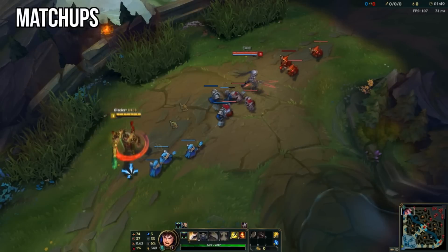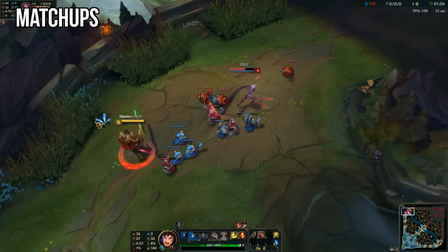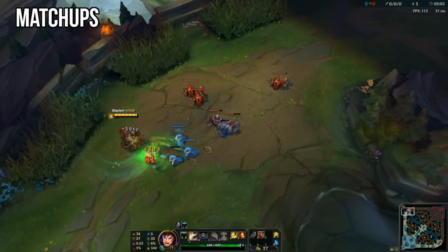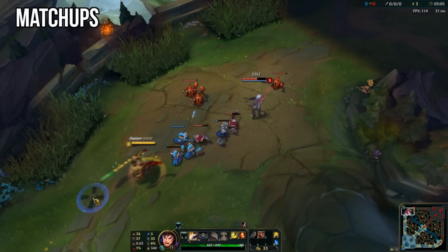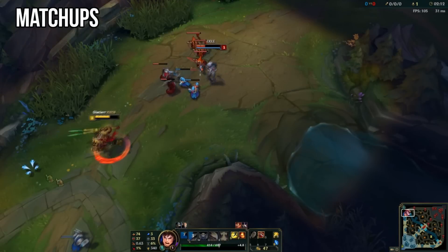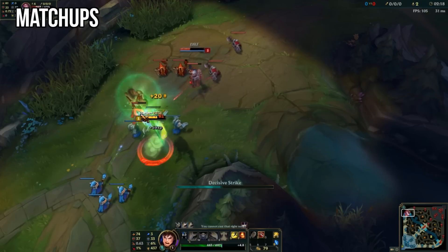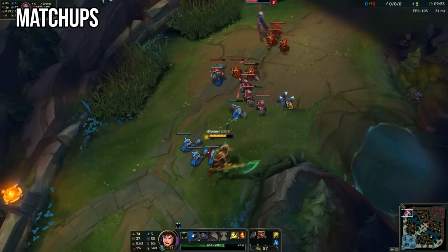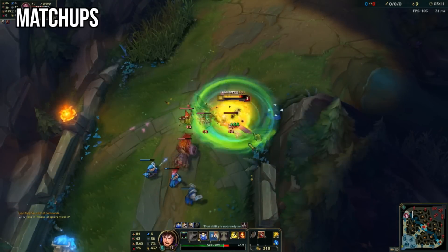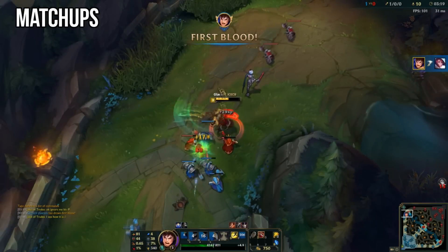The Fiora matchup can be frustrating if you make even the tiniest mistake — it comes down to who is more aggressive and dominant in lane. Every time Fiora goes in for a vital, make sure you are sitting in your creep wave and immediately trade her with an auto-Q combination to win or break even. After level two, pay attention to and keep track of Fiora's Riposte — a 24-second cooldown ability at rank one that negates every ability you throw at her and will stun or slow you. The secret is to spin instead of leading with your Q so you can bait out her Riposte and win the trade. Be patient, track Riposte's cooldown, and go for the all-in whenever it's on cooldown.